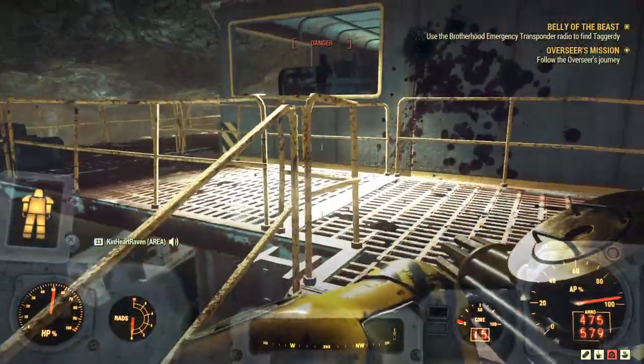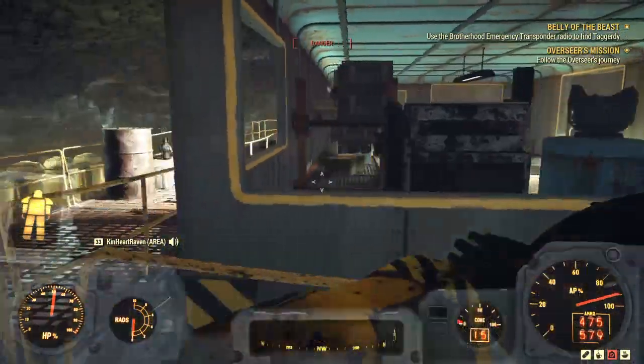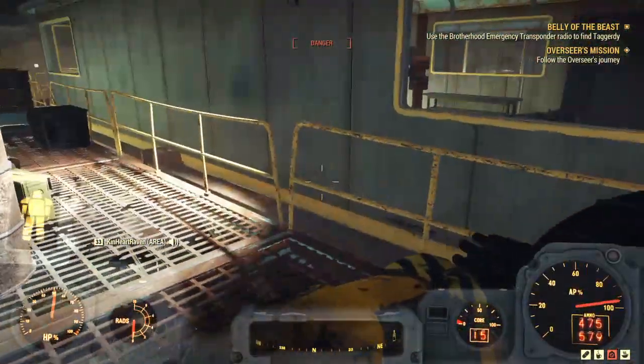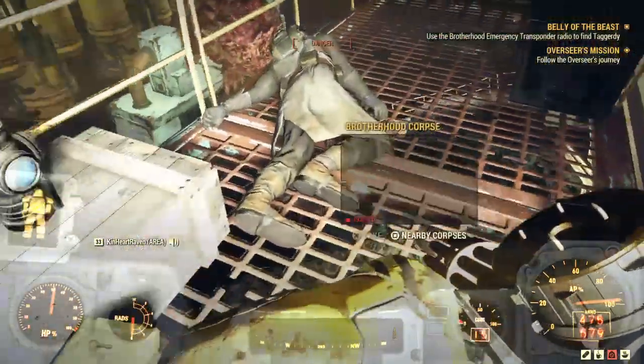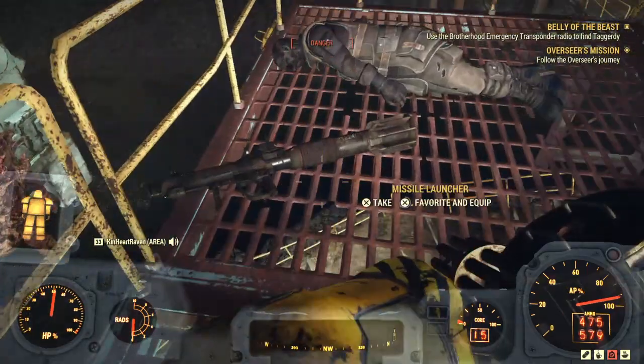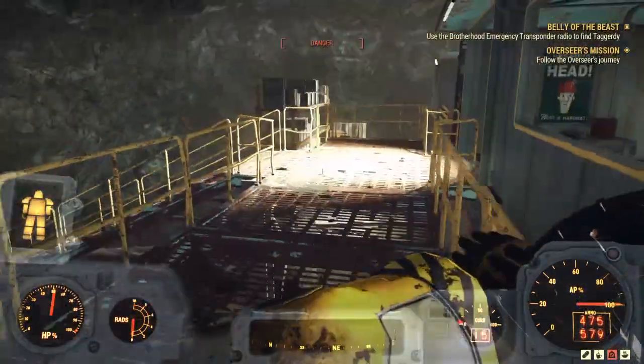You'll notice that there are a bunch of high-end scorched enemies just lying around dead — for example, Mirelurk Queen scorched. You'll be seeing more and more of them, and you also have all of these Brotherhood bodies that you can scavenge from.